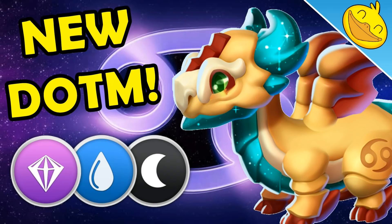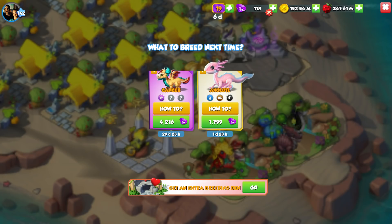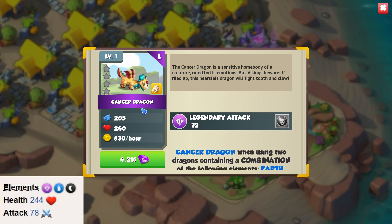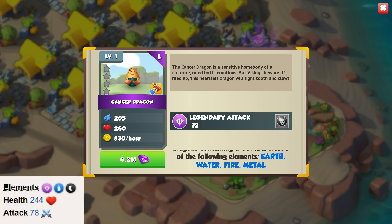Good days, Squire. So the brand new dragon of the month, the Cancer Dragon, has now become breedable in DML. It's a legendary water and shadow dragon with a base attack of 78 and a base health of 244. It's got an interesting set of elements and looks pretty cool, so let's go through how to breed it.